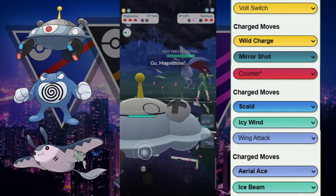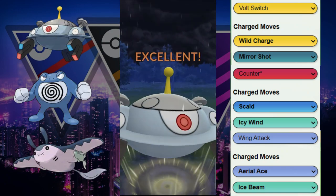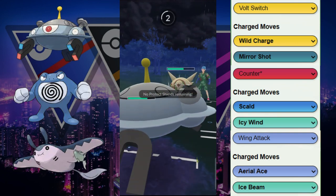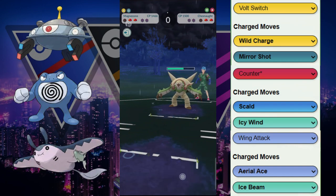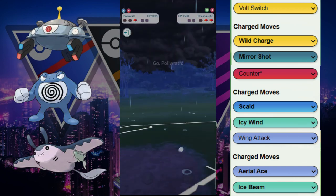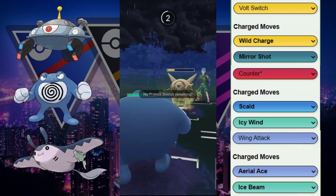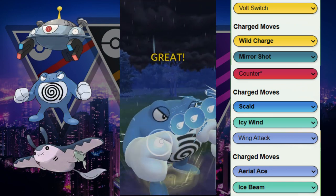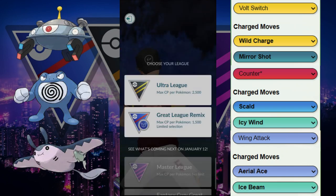It ends up being Skarmory. We switch out to try to sneak in some extra volt switches — that doesn't happen. We go for Mirror Shot; they shield. Superpower goes through. CMP race — Mantine versus Chesnaught — Chesnaught wins that, so we lost all that energy from Mantine. A tough game to win anyways, but I think that was our best course of action, especially since Skarmory doesn't get KO'd from one Scald or one Ice Beam.